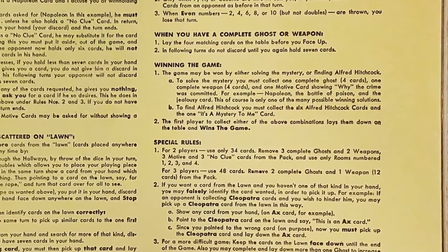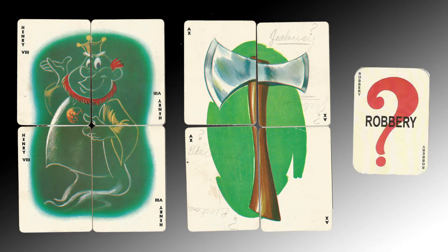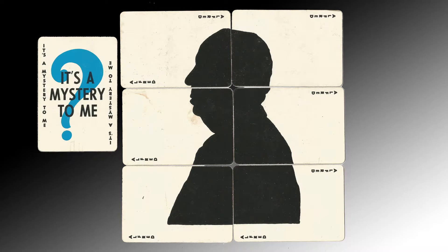The object of the game is to find enough evidence to complete one ghost, consisting of four cards, one complete weapon — again four cards — and one motive card to win the game. Or you can win by finding all six Alfred pieces and the It's a Mystery to Me card.